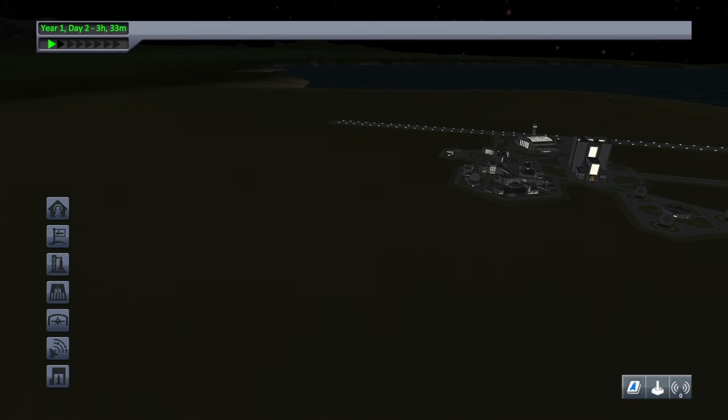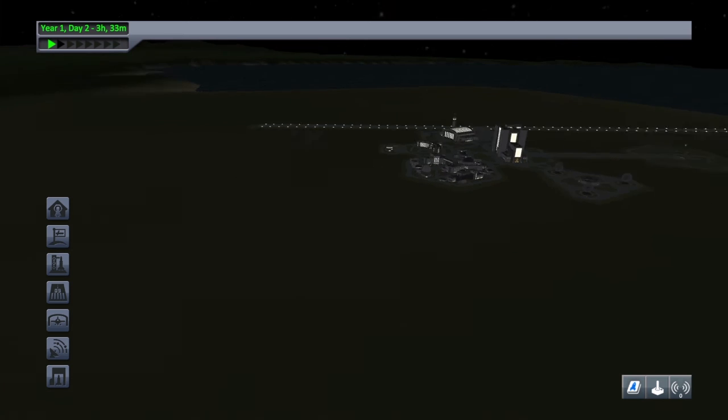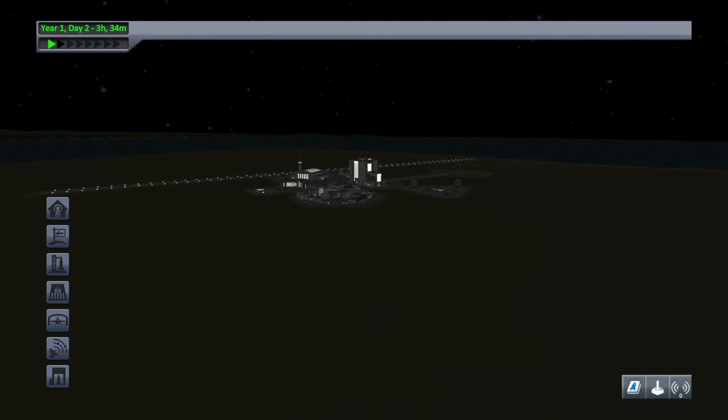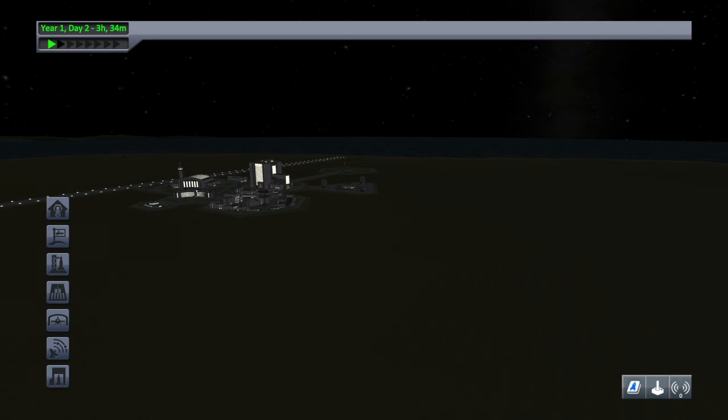So there you go sis — that's Kerbal Space Program in a nutshell. You can blast rockets off, you can design neat stuff, you can land on moons and other planets, you can build space stations, your Kerbals can float around and do science and find stuff and perform missions and get all excited about being space voyagers. It's a lot of fun. But that's it for me — sorry I haven't posted any videos in a couple of months, I've been real busy with work and school. Maybe soon. But for now, this is Old Stuff and Fluff signing off.